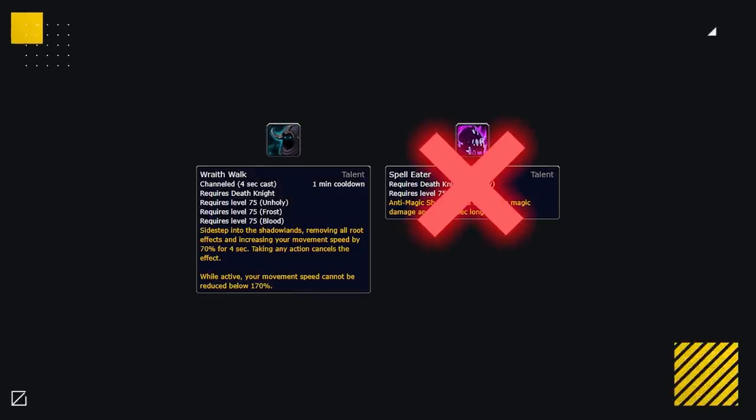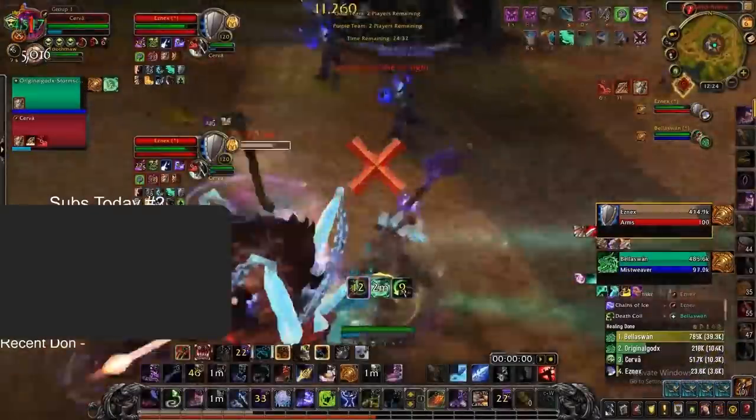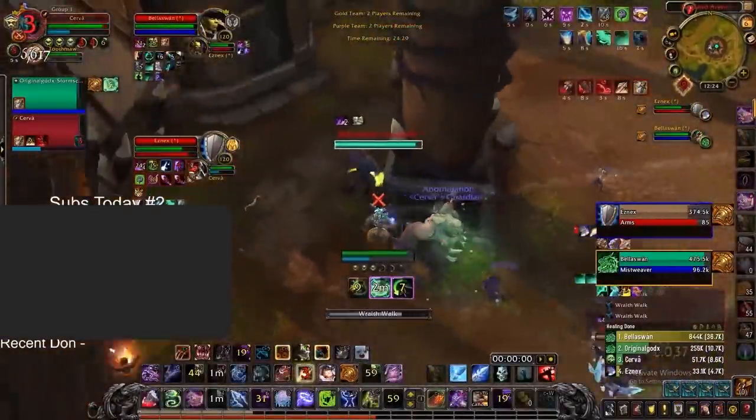Wraithwalk can be used when you don't need Spell Eater. This is common against Warriors or Windwalkers in 2s, or against melee cleave setups without heavy magic damage. Wraithwalk can break roots or be used as a gap closer in order to stay on elusive targets that could be hard to stick to. It could also be used to kite away from danger in order to try and live.